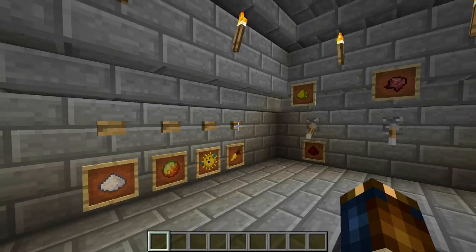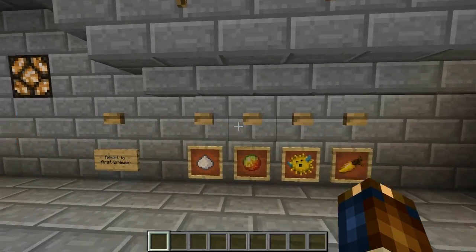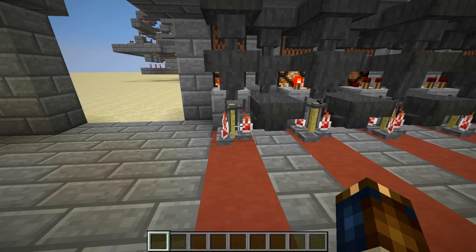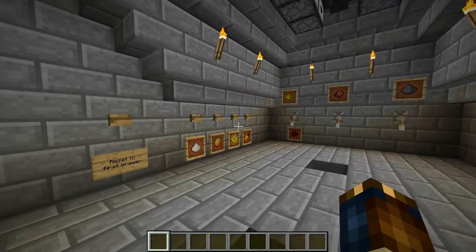And if we want to make a fire resist potion, we just hit this magma cream button and all the items flow into the next brewer down. So this one is still brewing the speed potion and this one is brewing the fire resist potion.